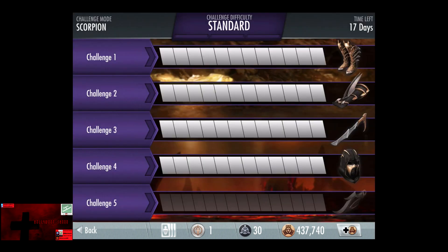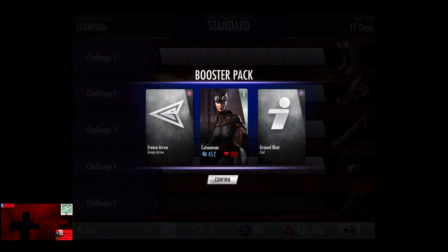We receive a 3, and inside we receive a Catwoman, Breeze Arrow — which is Green Arrow's level 1 move — and Ground Blast, which is Zod's level 2 move.